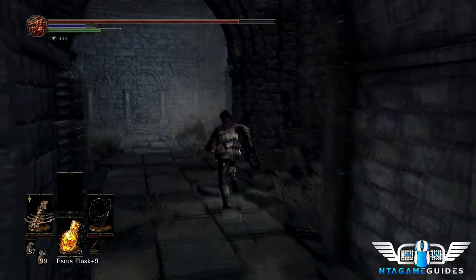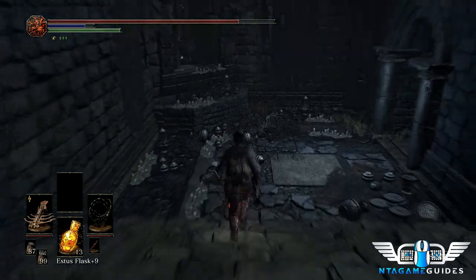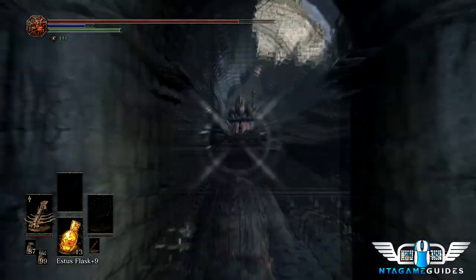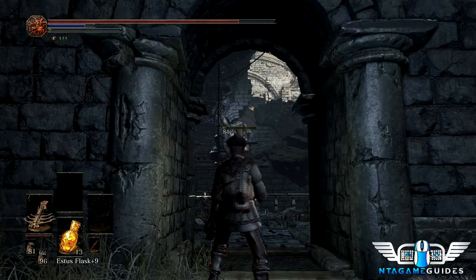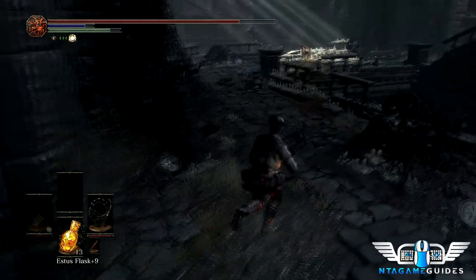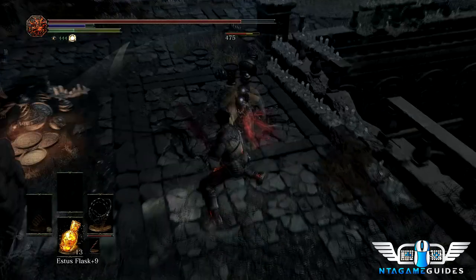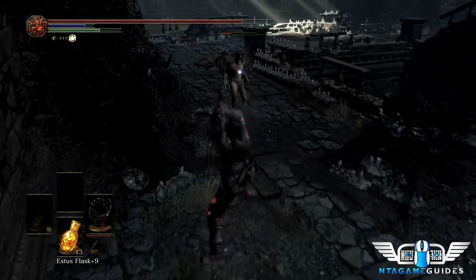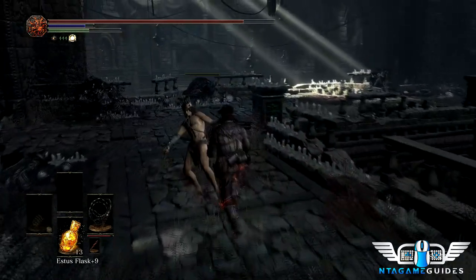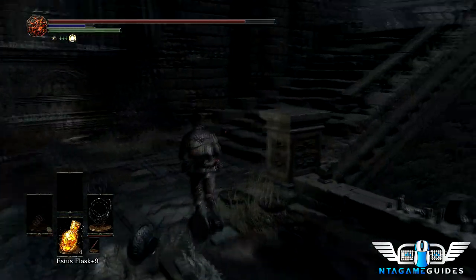There's another necromancer here. Stand at the doorway and snipe from a distance — don't get too close. She'll summon an NPC before you can kill her, but this NPC has no armor so it's easy pickings. Double-hand the witch's locks — it will stun them every hit. Another reason to have the stamina ring is so you can keep wailing on them. He has Ricard's rapier, but witch's locks makes it easy.